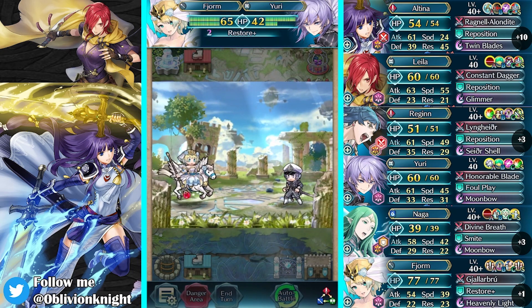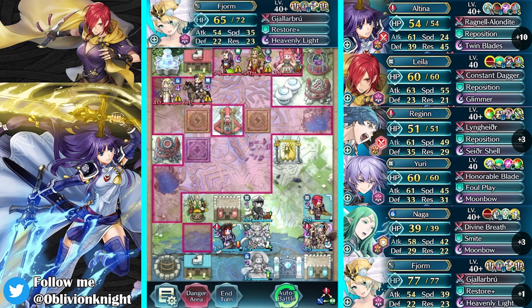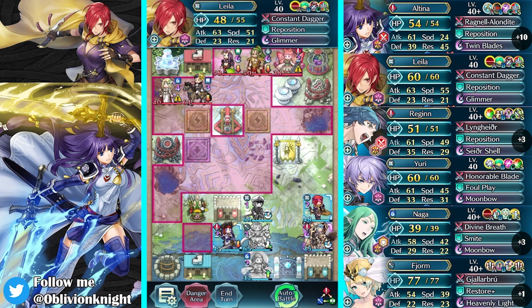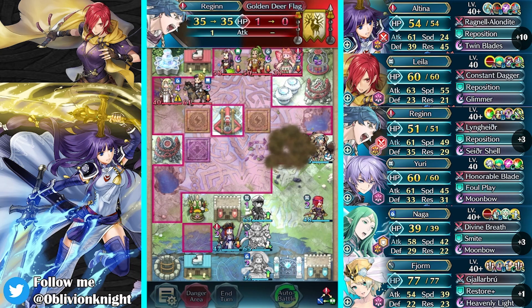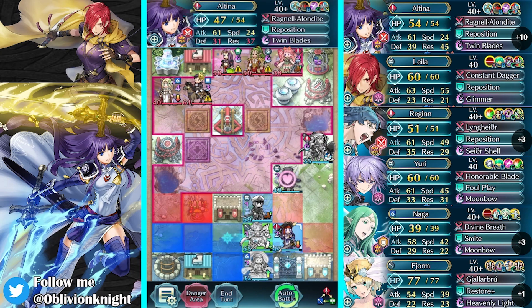And we can also kill Yuri. Next, we need to put ourselves in a way that we can start sniping units effectively. I would like Dragon Effectiveness as well, but I don't really have that option. So let's move up and get people into aggressive positions to snipe.